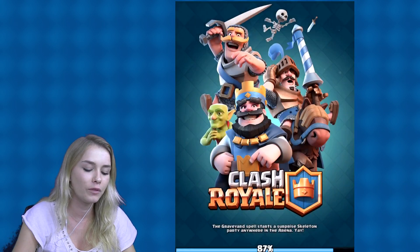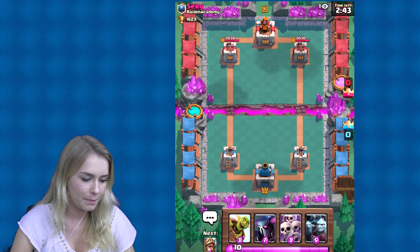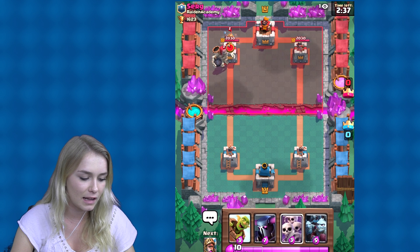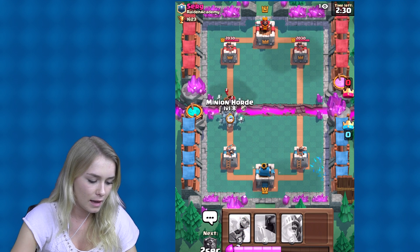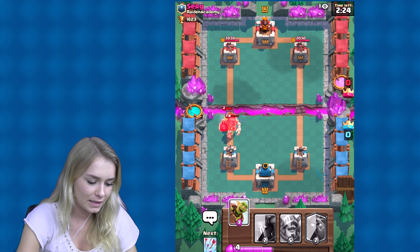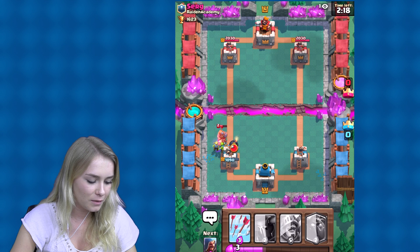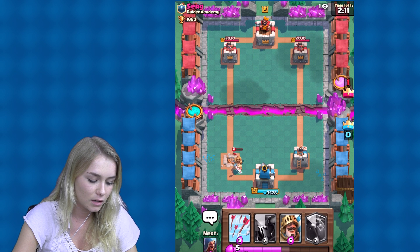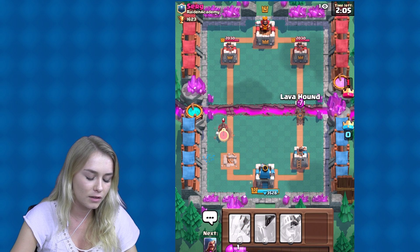Let's battle again, guys — hopefully I'll get them this time. I'm going to once again wait till something happens. He put the huge skeleton down — I think I'm going to go with the skeleton army. I'm definitely going to do that. Let's put those down right now, and the minion horde. Oh my god, that's not a good thing, guys. I'm going to put a barrel right there. Seriously, he already got on one of my towers — that is not a good thing, guys.